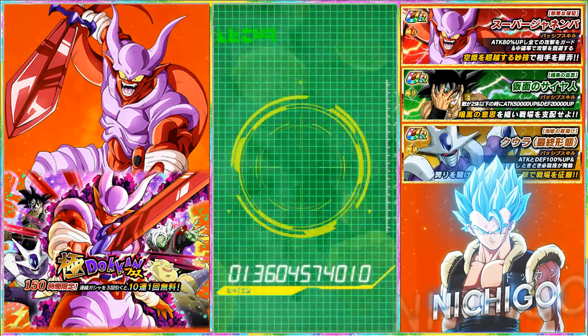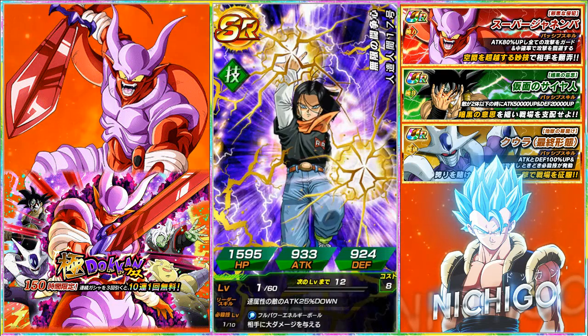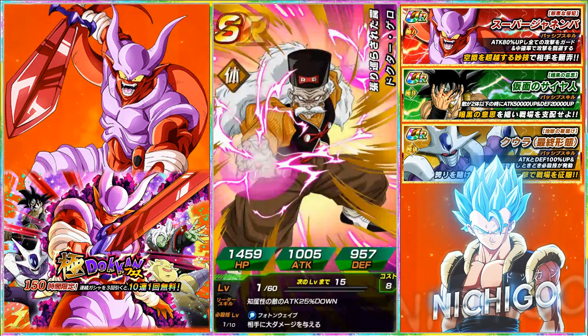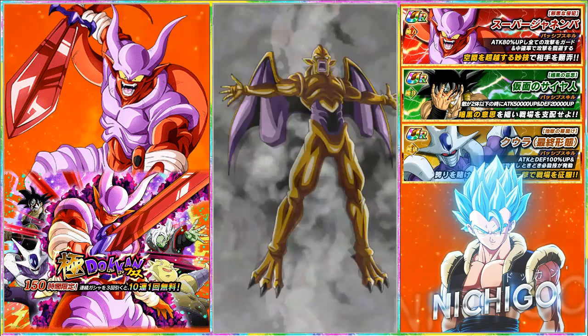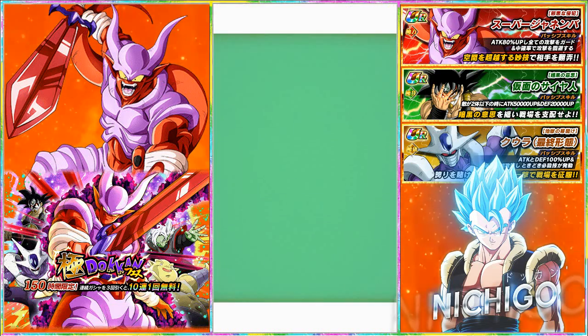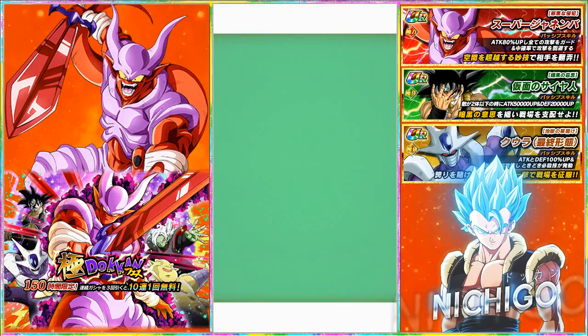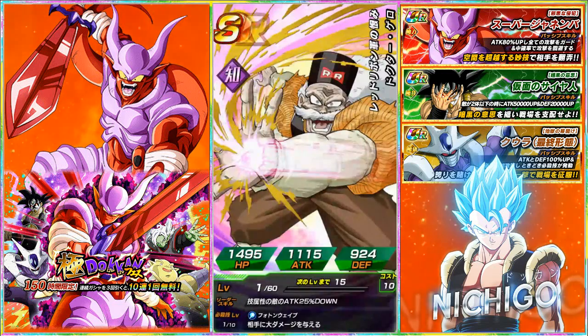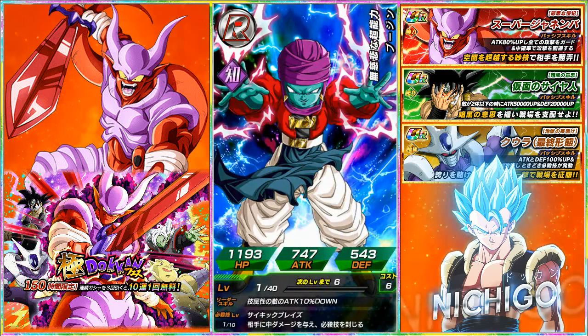In the comment section down below, let me know how your summons have been on the Janemba banner, and if you want, on the Gogeta banner too. I know a lot of people were mainly summoning for Gogeta. We got Nova Shenron — I think this is like my tenth one. We started off with an SSR so we can't complain. First form Cell, a lot of Dr. Geros in this one, and Fujin.